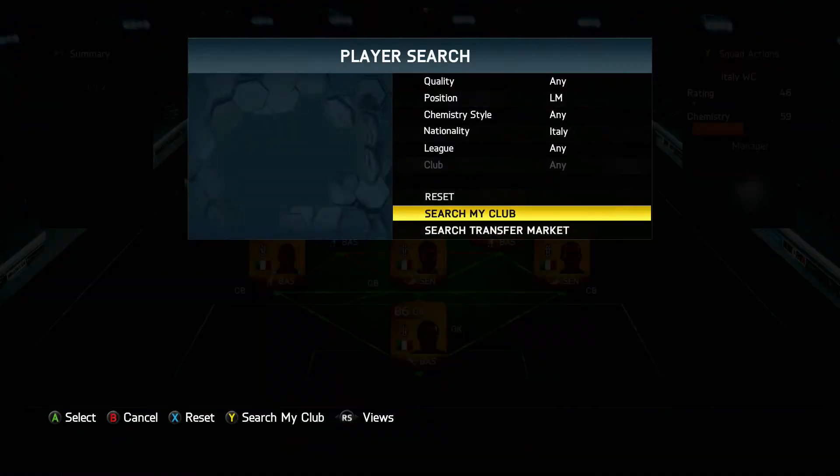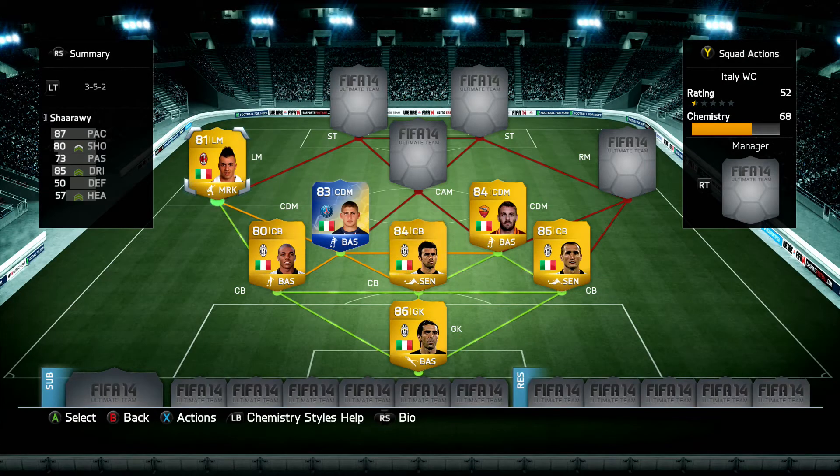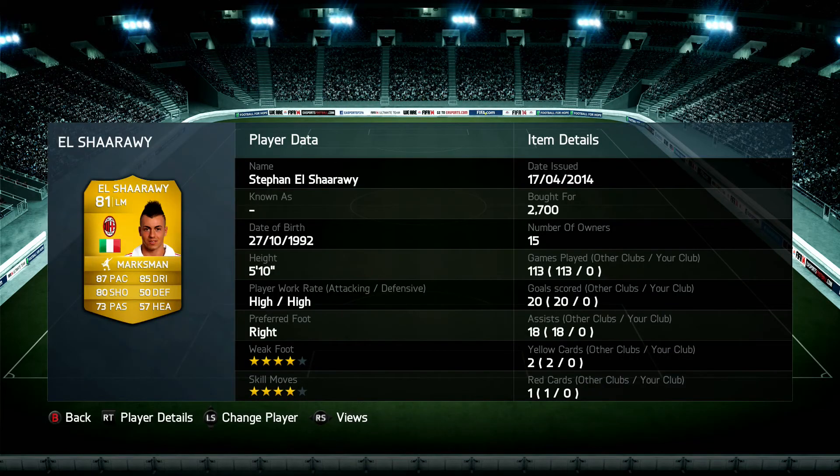Moving on to the left mid — El Shaarawy. His normal position is actually left wing, so it did cost a bit more than his asking price for a left mid, 2.7k though, not a bad price. 4-star skill, 4-star weak foot, 87 pace, 85 dribbling, 80 shooting, high attacking and high defensive work rate. A right-footed player playing on the left, so he can cut in and absolutely smack one into the back of the net — a very good choice for left mid.